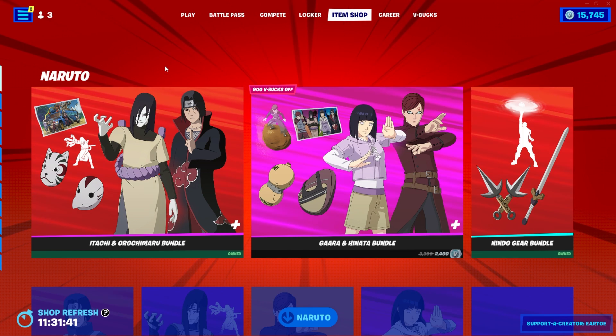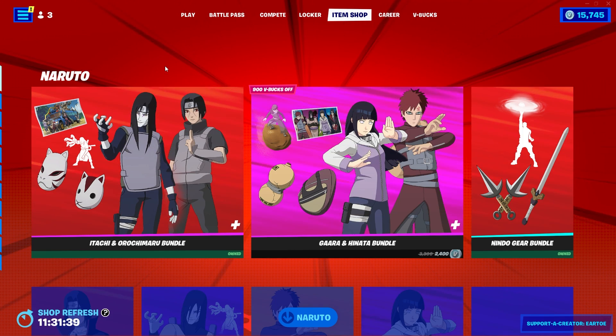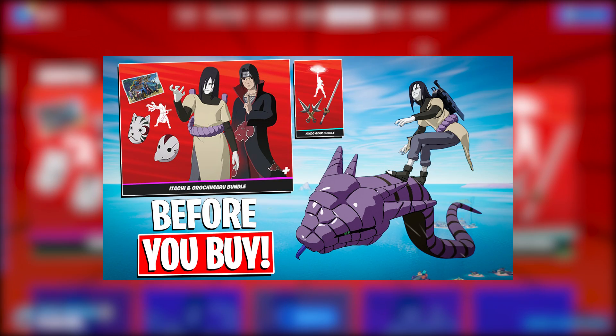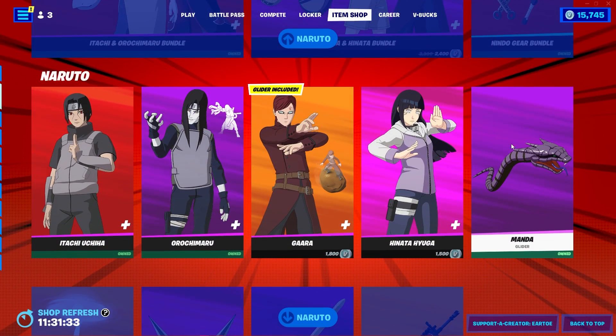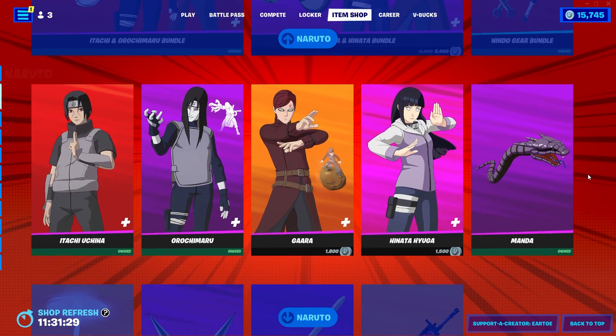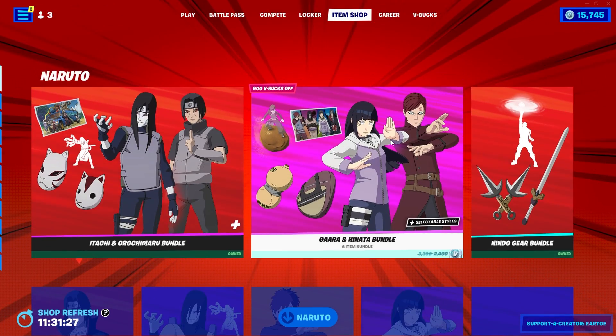Welcome back to part two of this two-part series with the brand new Naruto cosmetics. We did cover the first bundle last night, which included the gear bundle, the glider, the weapon wrap, the tools, the emote in-game — all that fun stuff. Now we're doing Gaara.